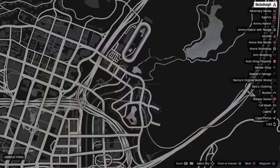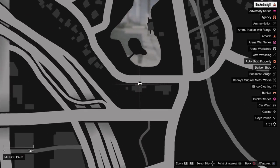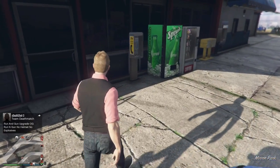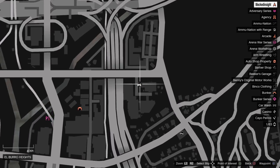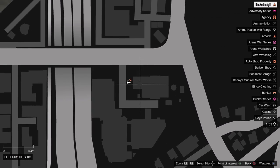Payphone location number four is right at this gas station with a little store sign — it's going to be right on the side of the building. Payphone location number five is right here by the lake in front of this building. Payphone location number six is down the street a bit from the other one — the easiest way to find this one is probably the big L sign right here, and it's right on the side of this building.